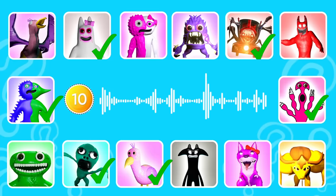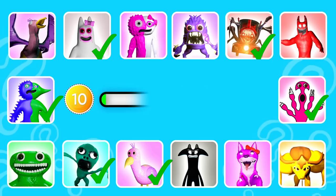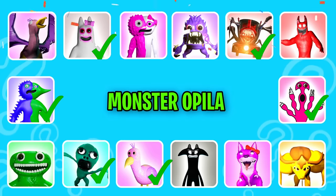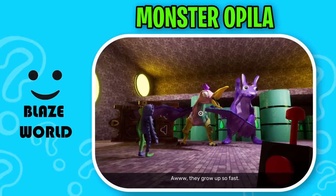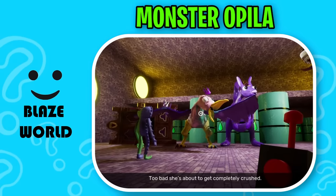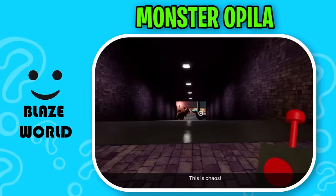Round ten. This monster is a large purple bird with huge wings. That's right, it's Monster Appeal. They throw up so fast. Too bad she's about to get completely crushed.